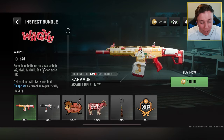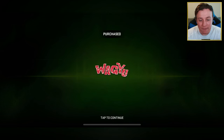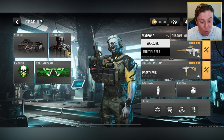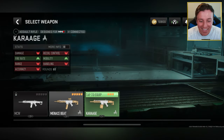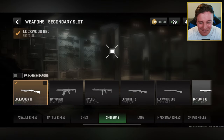I thought it was freaking awesome. I want to buy it. This is for the MCW Assault Rifle and then for the Striker. So what I'm going to do is play this in multiplayer — there's no way I'm going to try to do this in a full-on battle royale match because I'm not good enough yet. But I got myself my Karaage Chicken skin — that's freaking awesome.